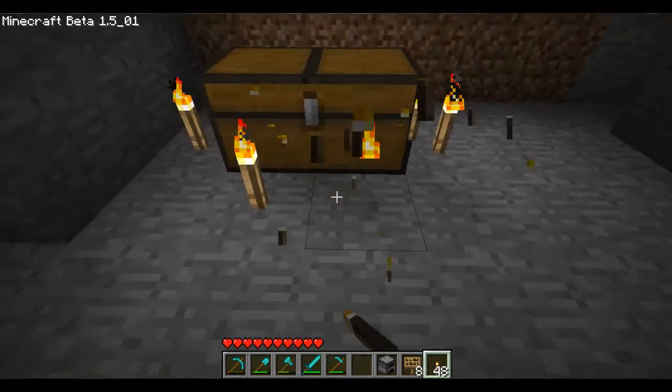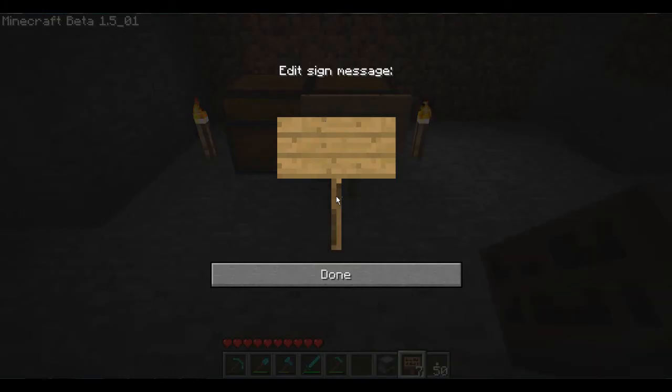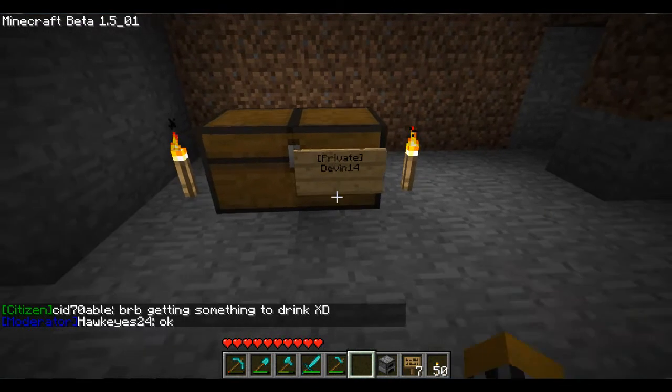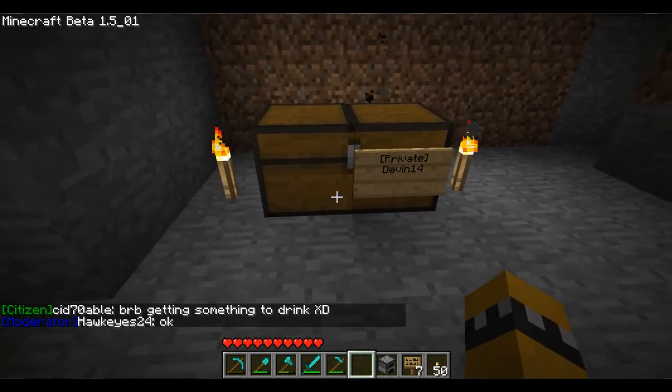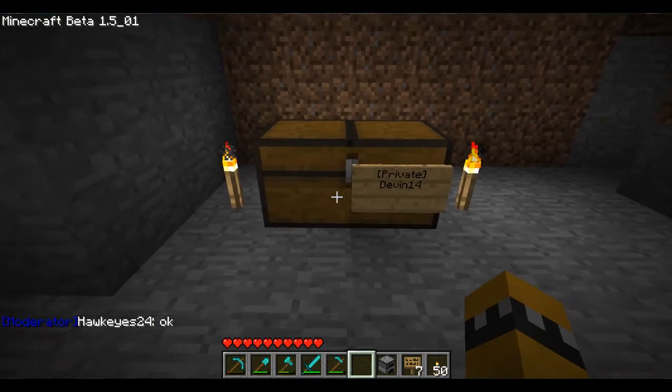I'm just going to show you guys how to put them on the front. So, you just put down your sign, put down a bracket, private, and bracket — just like that — capital P-R-I-V-A-T-E. Then you hit done and it'll attach and add your name automatically. Do not type anything on the second line, because it needs to add your name there.